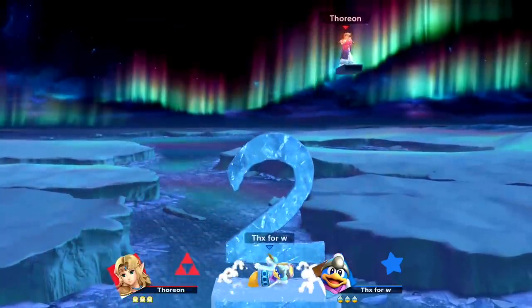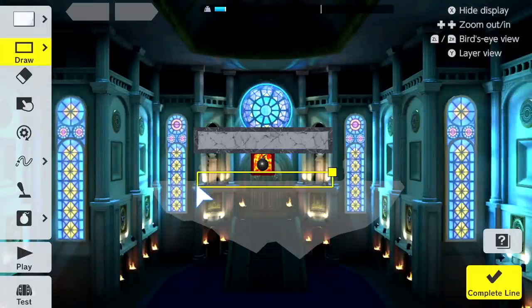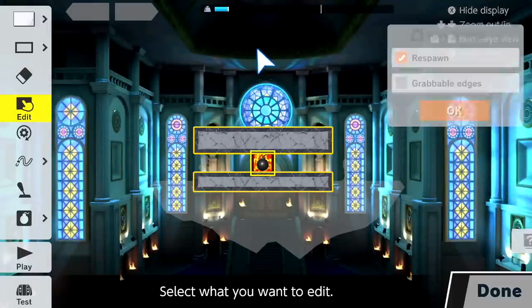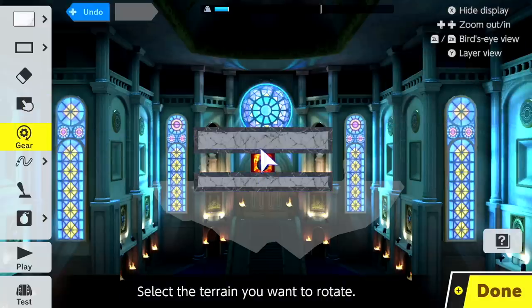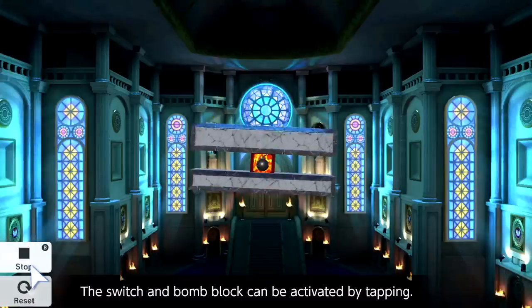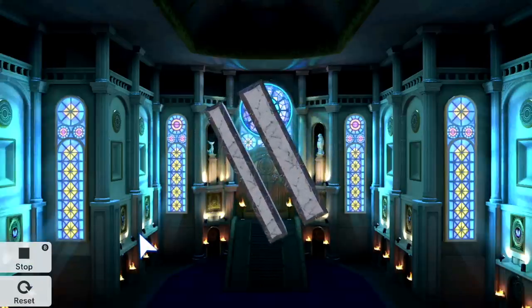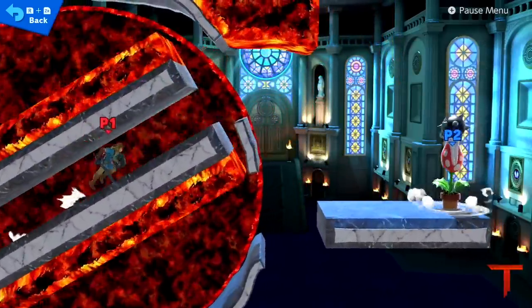Number 2: You can use a bomb block to stick terrains together without connecting them. Just untick the bomb block's respawn box and use it to connect two or more terrains. This enables us to build rotating tunnels — just make sure to move the gear to the center of the bomb block.